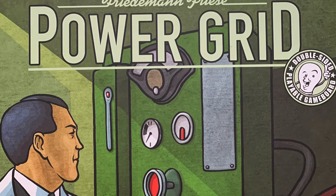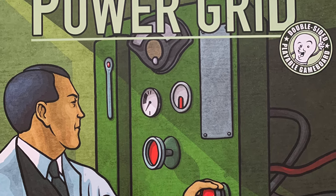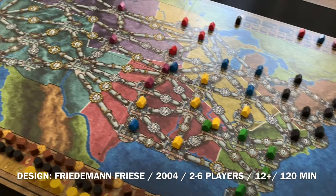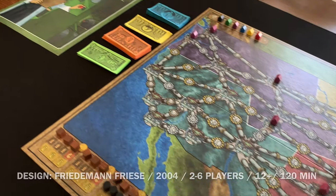Power Grid is a strategy auction and network building game from Rio Grande Games. Designed by Friedman Friesen and originally published in 2004, Power Grid is 2-6 players, ages 12+, and lasts about 2 hours.